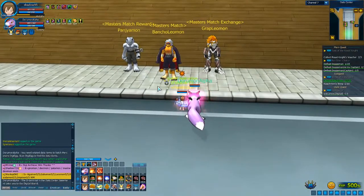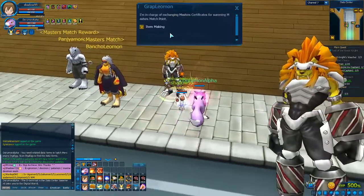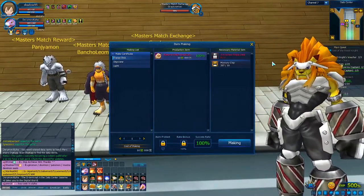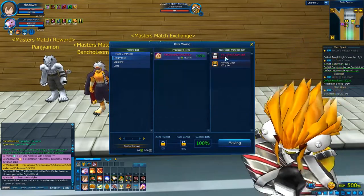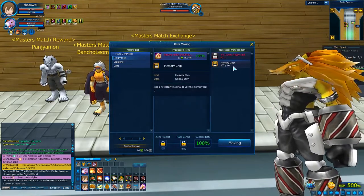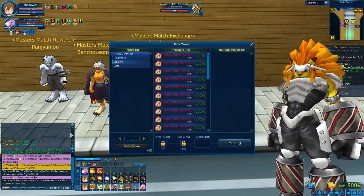There's this NPC here who lets you make Mastermatch passes, so you can use the floppy disks - that's the easiest way. If you want those floppy disks, you can obtain them from Digimon by farming, killing, or requesting. You can also use the memory chips - the ones used for adding skills to your Digimon - and those you can buy for about 10 bytes each from the shop. It's not really worth it, but the Mastermatch certificate is worth it.